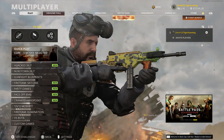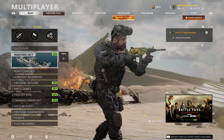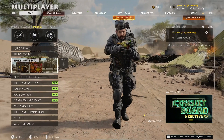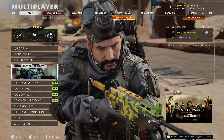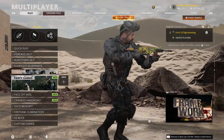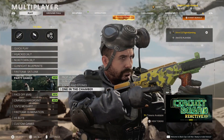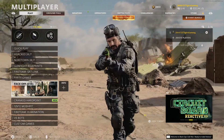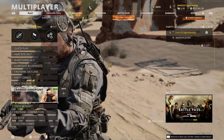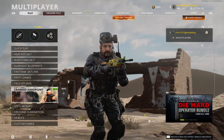With every new season we get new maps and new playlists. Here are the playlists for Season 4: first we have Hijack 24-7, which I cannot wait to give a go. Nuketown 24-7 remains, Gunfight Blueprint remains, and then we have Fireteam Settling — another game mode I cannot wait to try. We have Party Games, which include Prop Hunt, Gun Game, Sticks and Stones, and the new game mode One in the Chamber. We also have the new Face-Off 6v6, and lastly Cranked Hardpoint — same as Die Hardpoint but renamed after the 80s Action Heroes event finished.